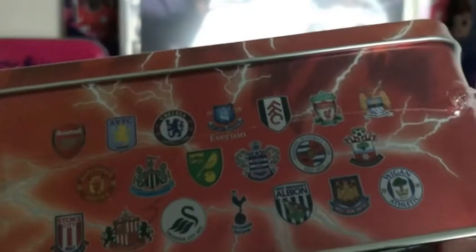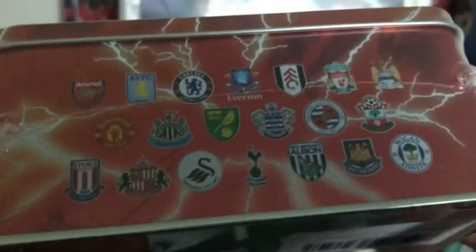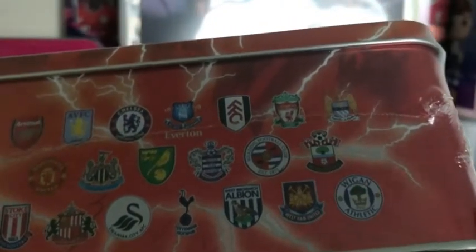Here on the side you can see all the teams: Arsenal, Villa, Chelsea, Everton with their old badge, Fulham, Liverpool, City with their old badge, United, Newcastle, Norwich, QPR, and Reading - they have been going for the Premier League for quite a while. Also Southampton, Stoke, Sunderland, Swansea in the Championship, Spurs, West Brom, West Ham United with their old badge, and Wigan.